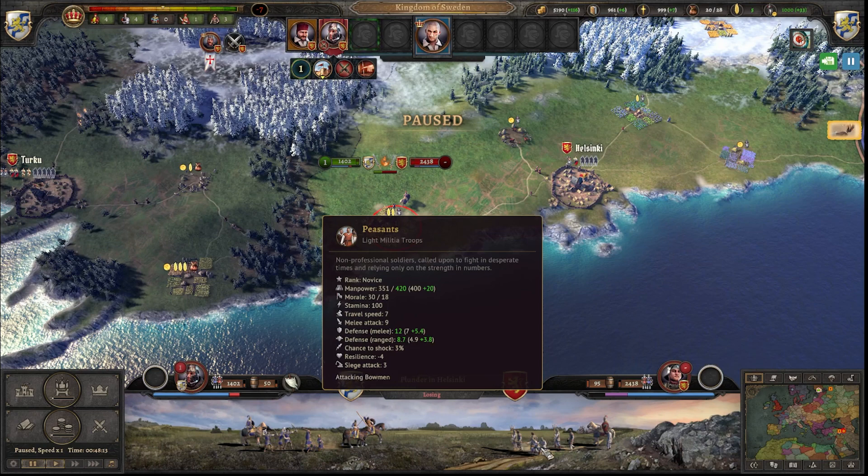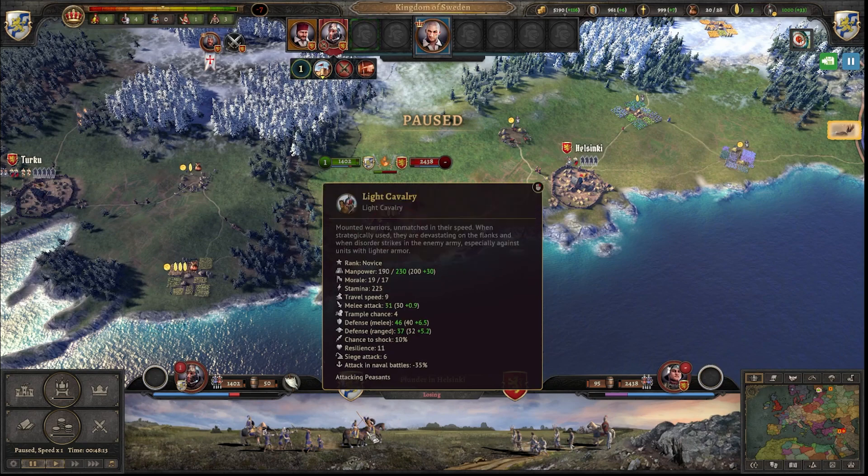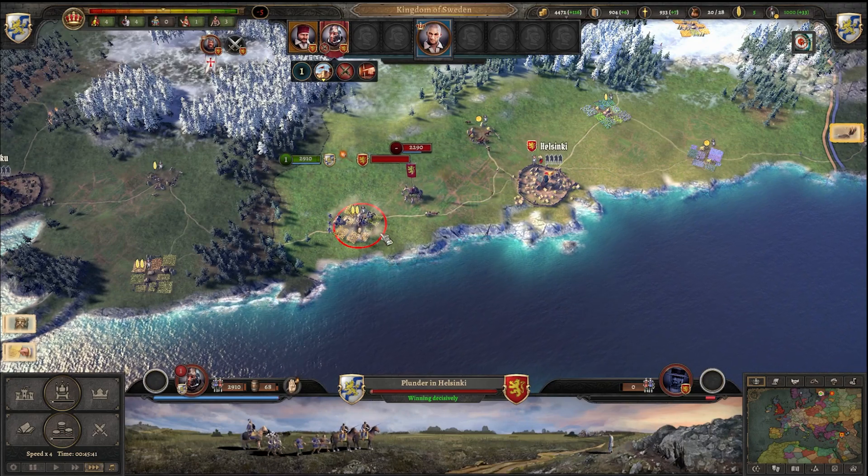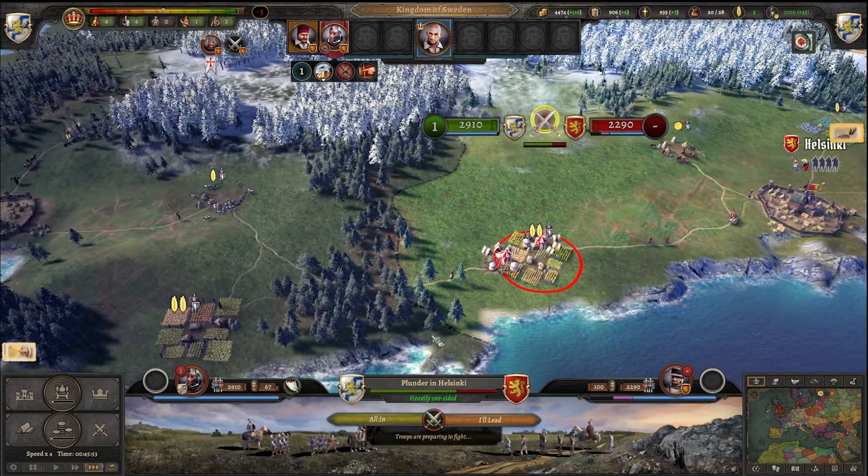Peasants, peasants, and moving it towards light cavalry. So by setting our mouse on these icons, we see what's happening. Here's the enemy army — enemy forces have stopped our pillaging.